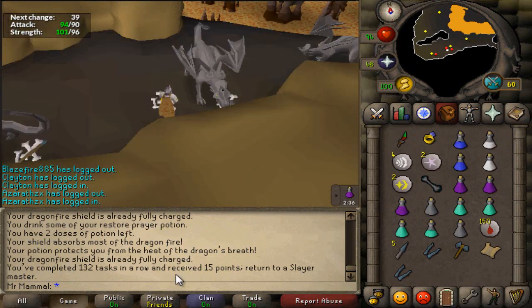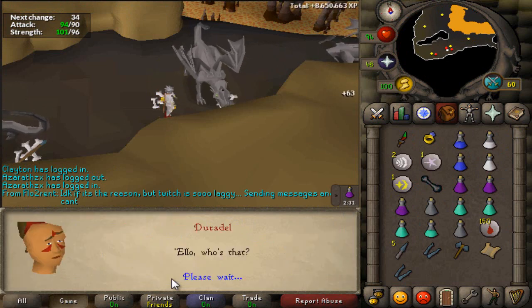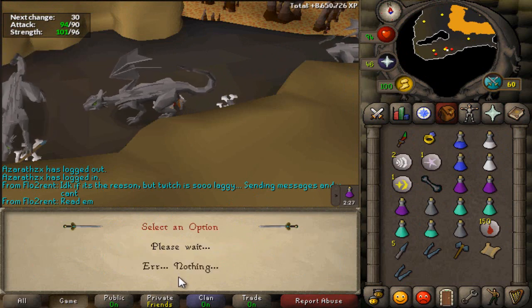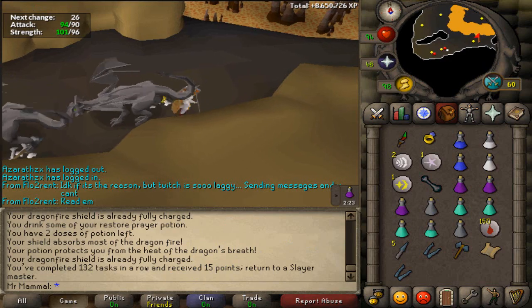So let's get a new task right away. As per usual, what'll it be, Duradel? Hello, who's this? I need another assignment. Oh, gargoyles - nice. We'll definitely take that. Alright, let's do this clue scroll now.